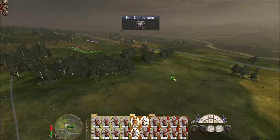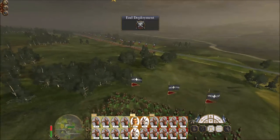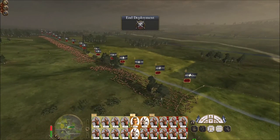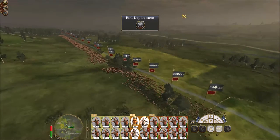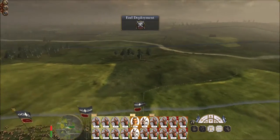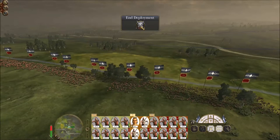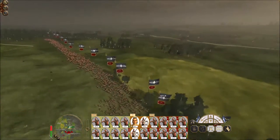We're trying to retake Virginia from the Americans — they took it once, and now we're just trying to retake it. We've got our full army that came all the way down from Georgia, ready to attack them. They've got some reinforcements from Pennsylvania, but I don't think it's going to be too much. It said it was a tie, so that means we should be able to win.